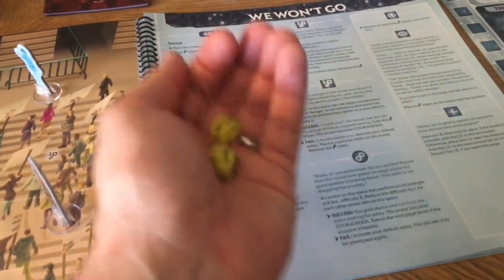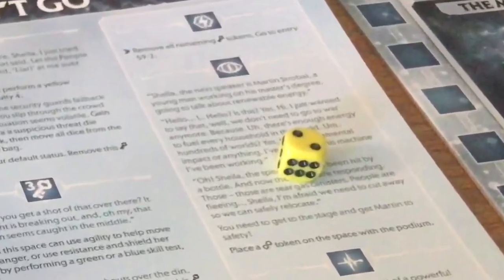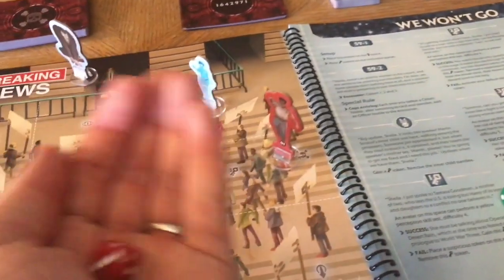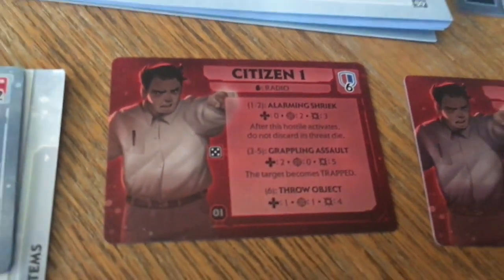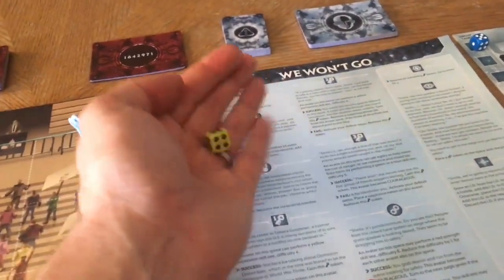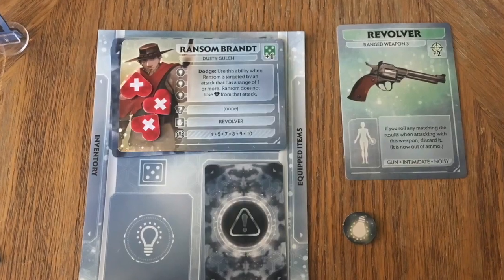To perform a skill test, you spend any number of dice of the required color, roll them, and if the result equals or exceeds the target number, you succeed and resolve the success effect. At times the situation might present a group task, which is similar to a skill test except all players can contribute. When attacking an enemy in the same space, perform a melee attack by rolling any number of red dice — if the number meets or exceeds the defense number, the enemy is defeated and you can loot it for listed items. Similarly, you can make a ranged attack using green dice. When on a search icon on the map, use a yellow die; if the result is four or higher, the search is successful and you discard the token and find the item listed in the adventure book.